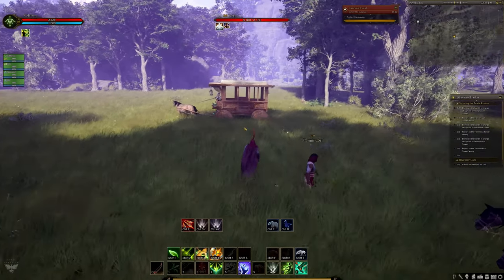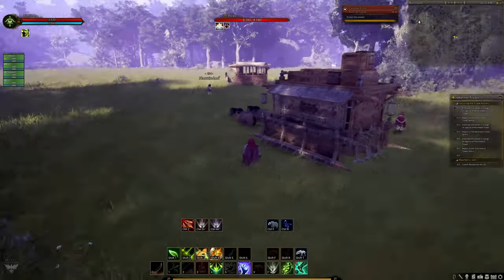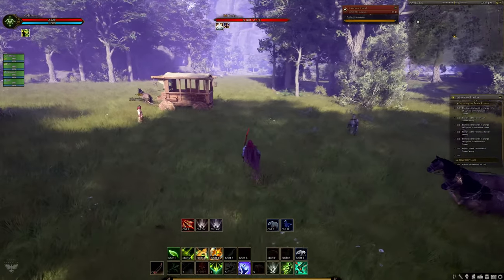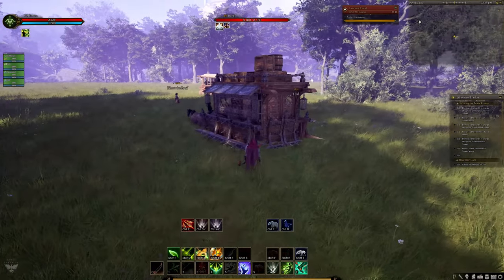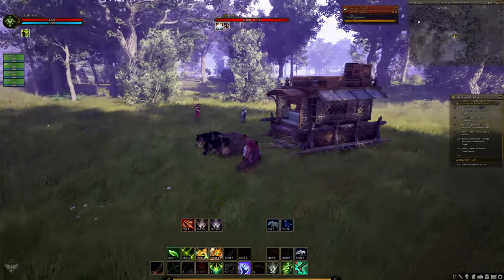In Ashes of Creation, caravans are how you transfer large quantities of items between nodes and around Verra. There are four types of caravans currently in Ashes of Creation: personal caravans, raft caravans (which are kind of an extension of personal caravans), mayoral caravans, and system-driven caravans.